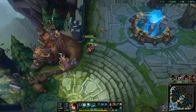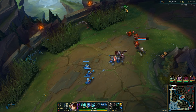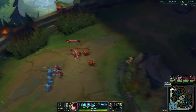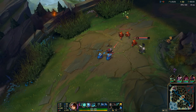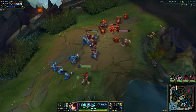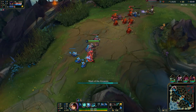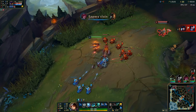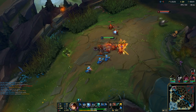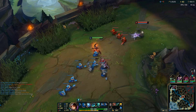For this tank busting build, there are basically two versions you can do. There's the AD bruiser version where you go for Triforce and Sunfire — it's pretty much like the Korean Akali build, but with the Conqueror keystone. That's the way I like to use it. But you can also go for Morello's and Liandry's — that's the AP version where you go for maximum magic pen. You penetrate the tank's MR and you get Morello's to stop their healing. I like the bruiser version because it makes you tankier — you can just keep on jumping in, autoing. You turn into a hybrid bruiser that can just shred through tanks with this keystone.